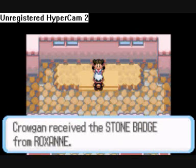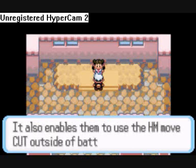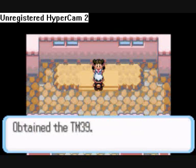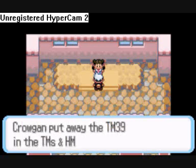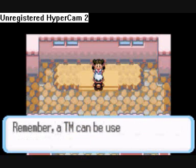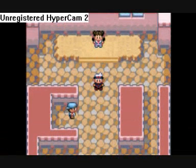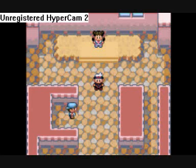And we get the Stone Badge. Stone Badge raises defense and allows HM Cut. And now we take TM39, which is Rock Tomb — wait, no it's not Rock Smash, it's Rock Tomb, what am I thinking? Right, so I think we'll end this here. Next time in Pokémon Ruby we'll go where we need to go next — see you guys then.